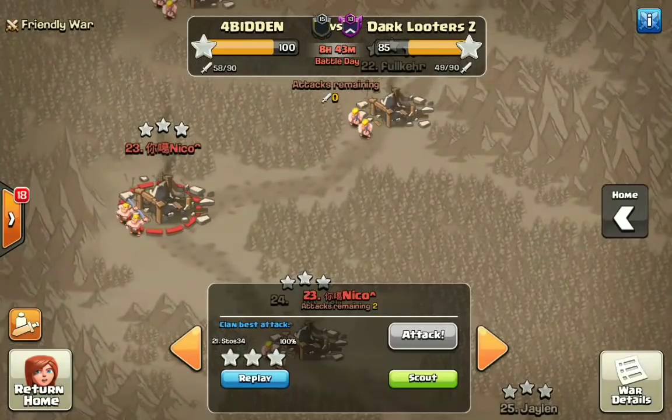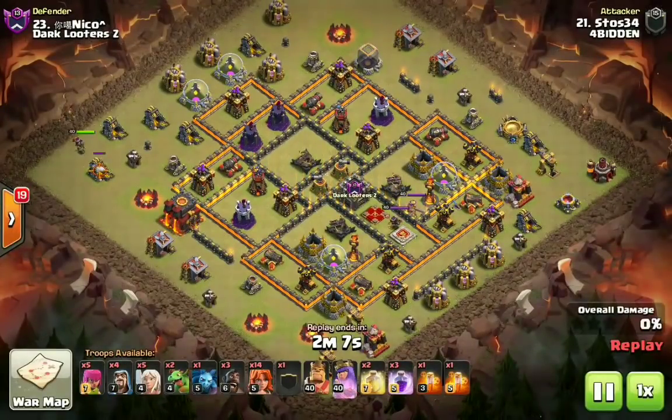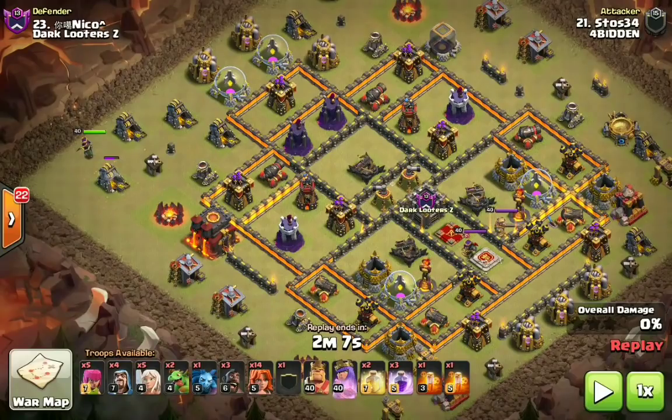Now let's go ahead and check out the next one. This is going to be Oblivio Star. There can be a couple different variations — in the other attack we didn't see any baby drags, but this one has two baby drags. There's no balloons, but there are three hogs. So there are going to be a couple of accessories that can change. Those CC bowlers and that huge group of Valkyries pushing all the way through the base are the constants.